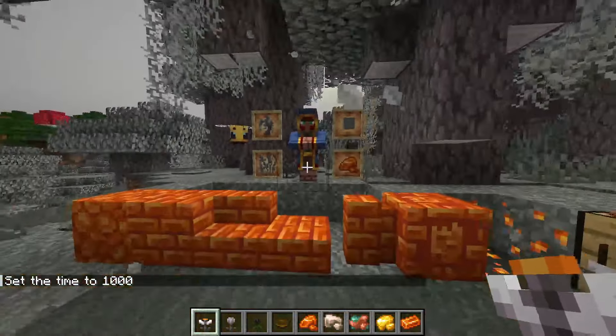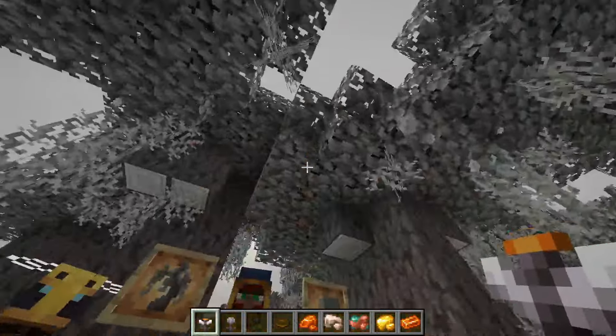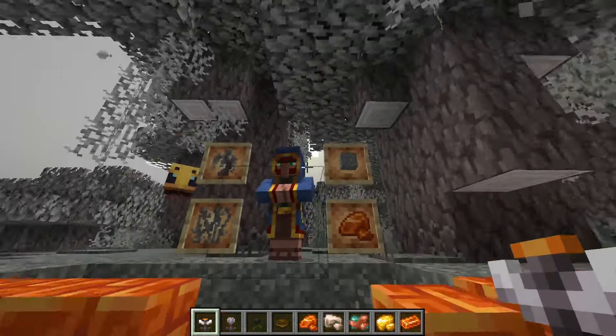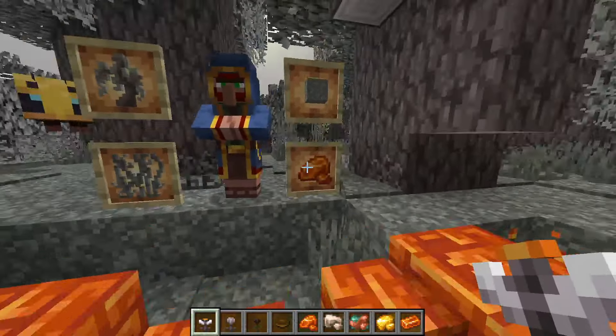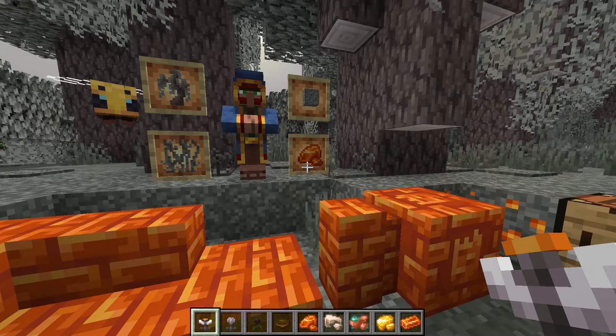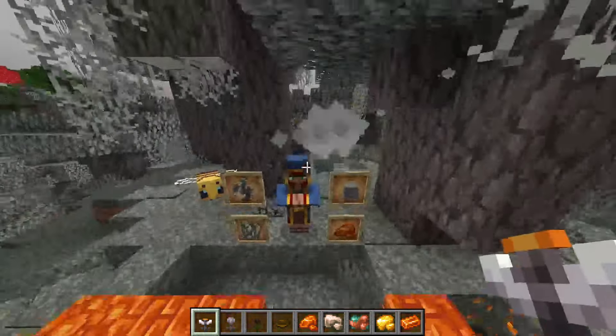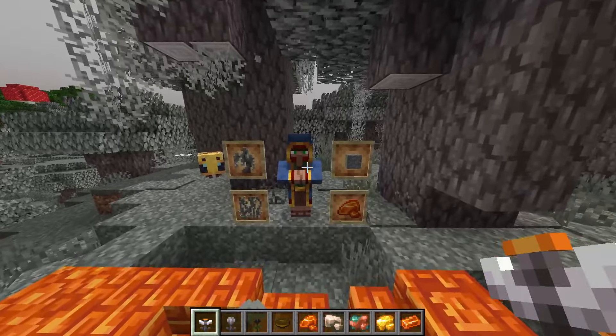We've got the wandering trader here because he's actually going to be trading new stuff. He'll now trade you the saplings for these trees, the vines, the moss, and also the resin. So if you're in superflat or skyblock, you can still get all of these blocks.